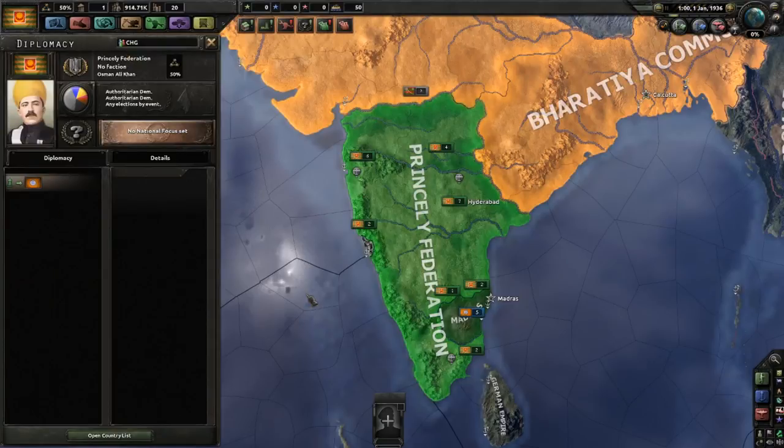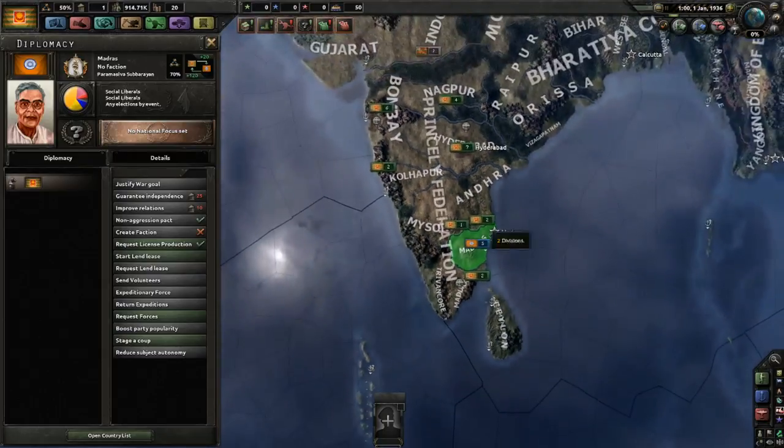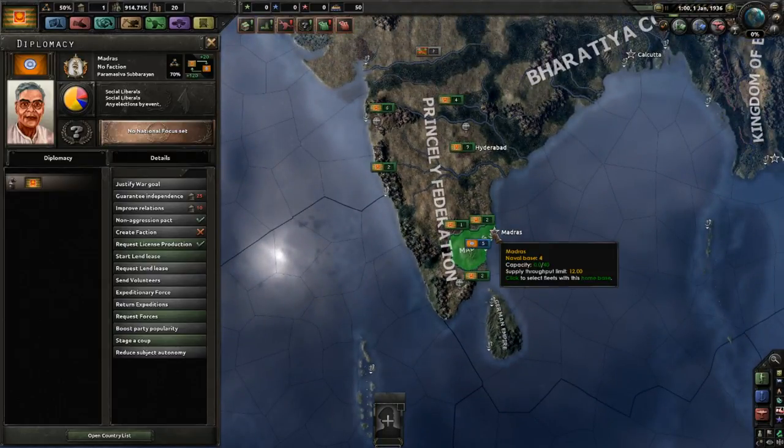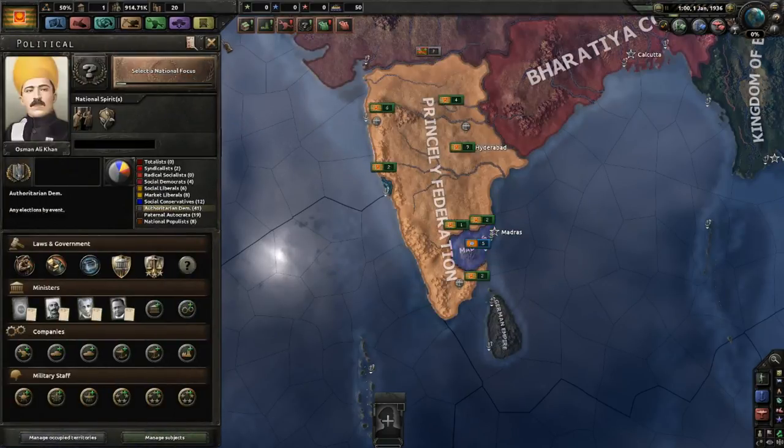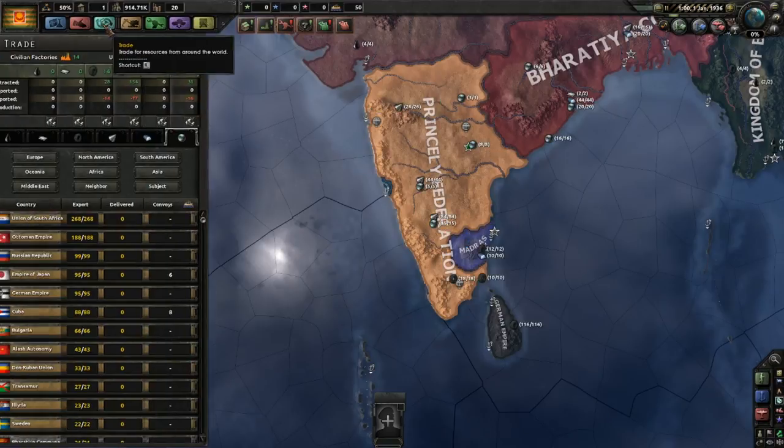As far as diplomacy goes, you do have a puppet at the start of the game — it's Madras. They are basically another state within India, but they effectively serve you; just consider them a part of your country. However, they can break away through events later, and you can also absorb them through events. I'll go into the detail of that later.